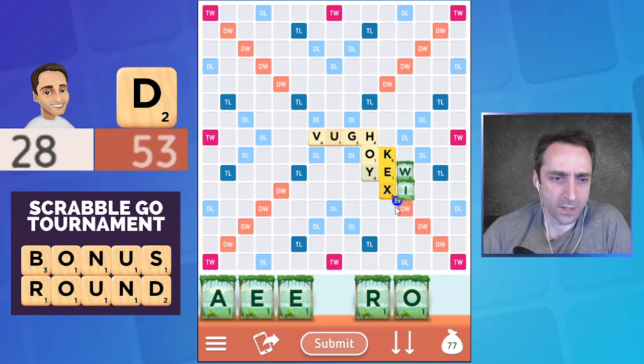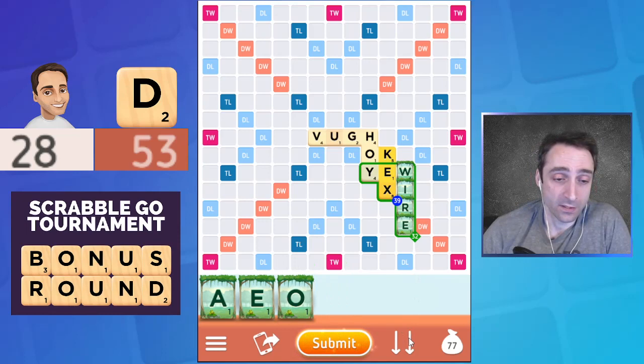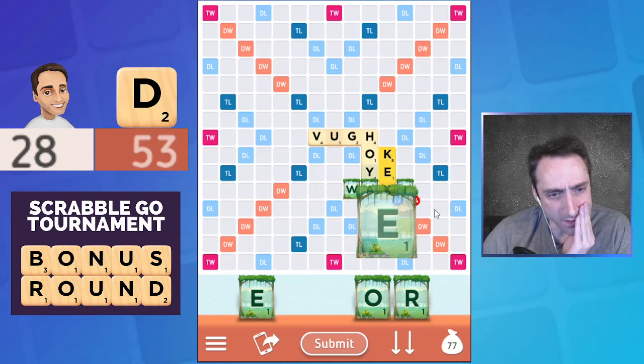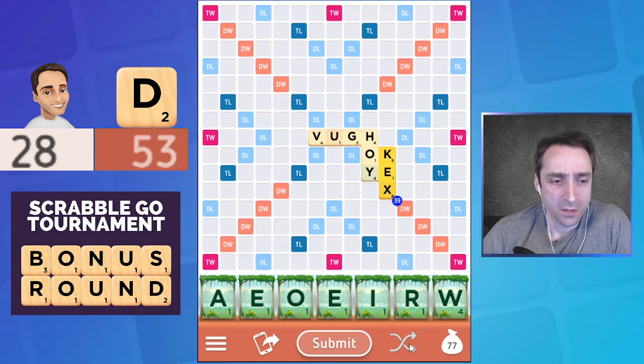Let's imagine I was going to play something else. Something like 'wire' — would this be worth it? No, I don't think keeping three vowels is right even though the W isn't a great bingo tile. It at least will help me score pretty well somewhere on the next turn. I don't think anything like this is very likely to be better. 'Airy' scores okay and leaves me with only two vowels as opposed to three — so 'airy' is a pretty reasonable play here.